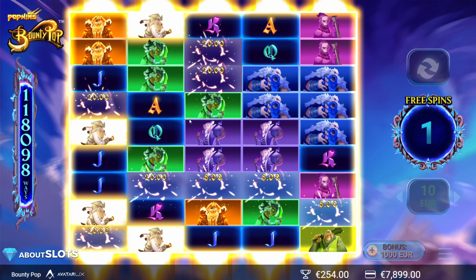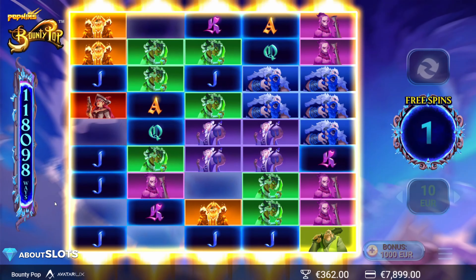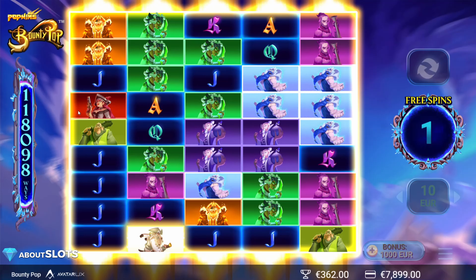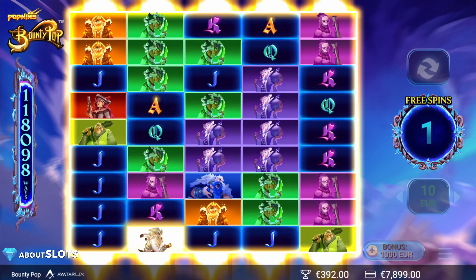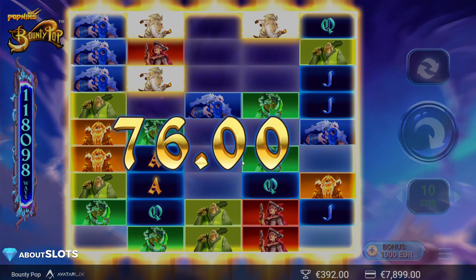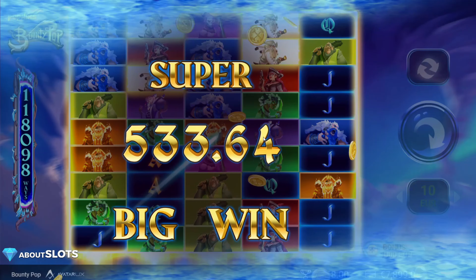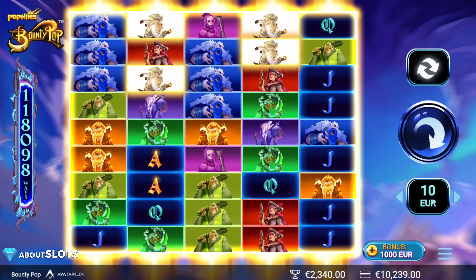So now we have the max megaways — or Bounty Popwinways, whatever you want to call them. You can see over here to the far left how many ways we have: 118,000 and something. We're looking for the wins — more connections means a higher x-win in the end. This is our last spin — big win, 468. Now comes the fun part: hitting the arrow to go upstairs, and let's see what this wheel of potency has to offer. We can see the 100x passing by — not that close — but instead we are winning 2.3k. Pretty decent.